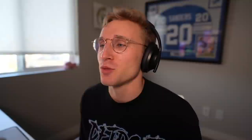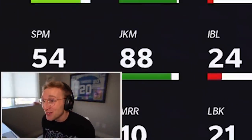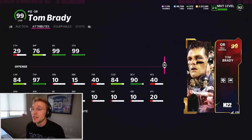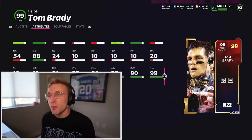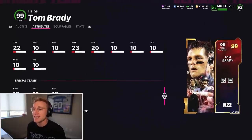He has 84 change of direction, which is like way too high. 90 ball carry vision, 88 juke move. Low-key, over the course of history he has some pretty good jukes - not like 88 juke move good, but 97 throw power, 84 carry. He actually won't fumble that much. Kind of surprising that they gave him that good of stuff, but I'm happy about it. Break tackle is low - that's probably his only bad stat. Everything else is actually spectacular.